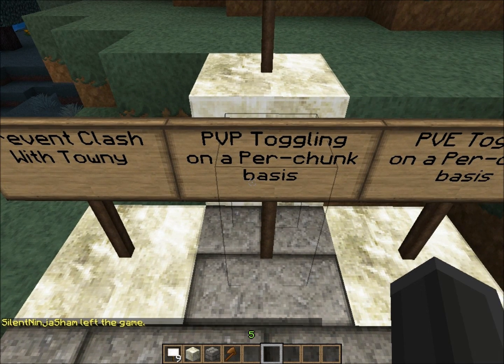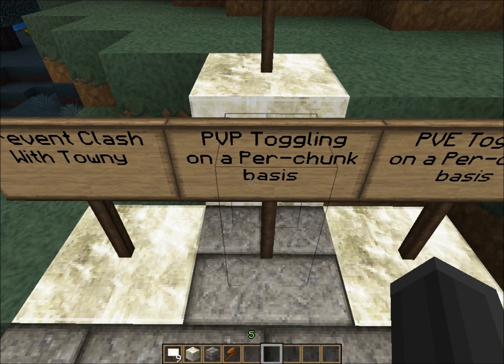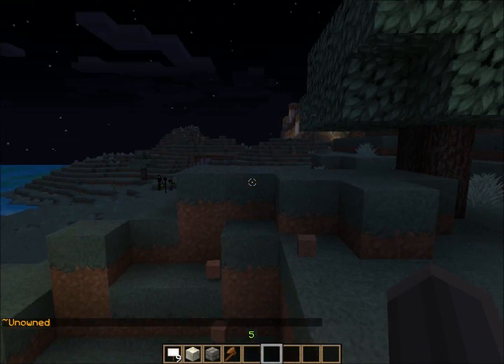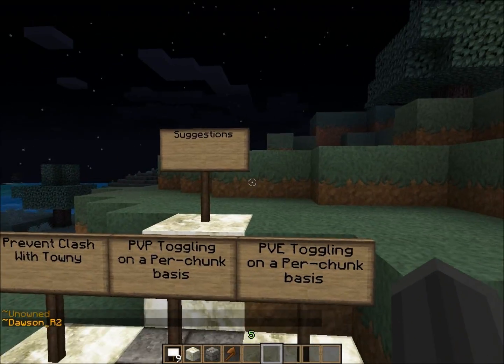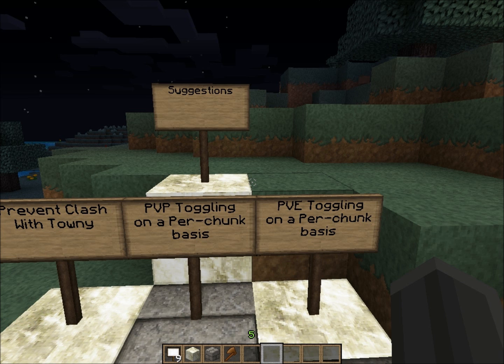Then there's PvP toggling on a per-chunk basis. I'm just going to take a guess that it means there'll be something in the config where you can turn PvP on and off between every single chunk that's wild and every single chunk that's owned — like a config option that says PvP true or false, and every chunk that isn't claimed will either have PvP or no PvP.